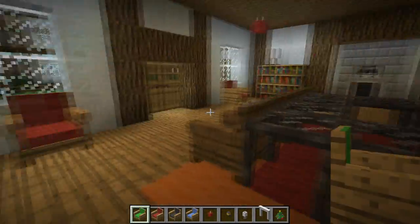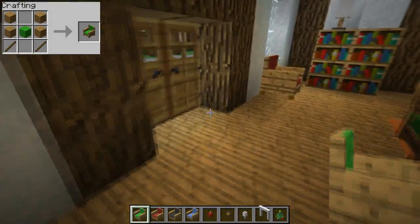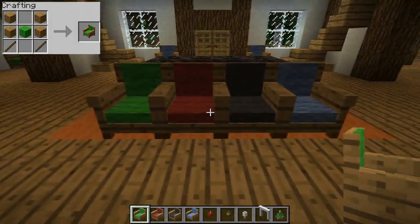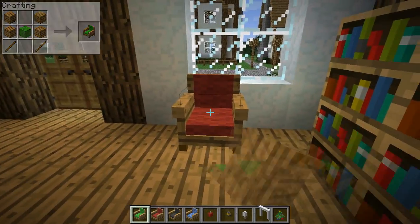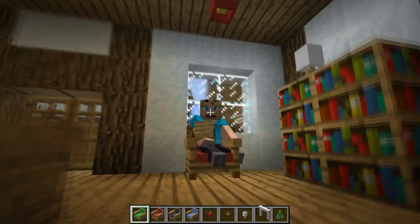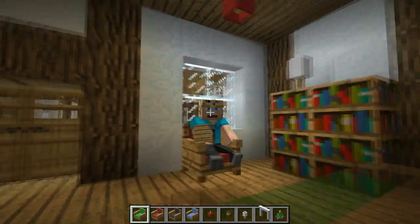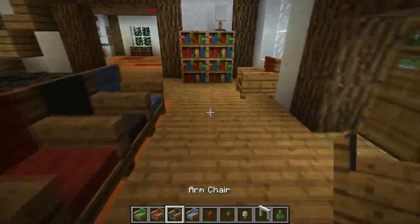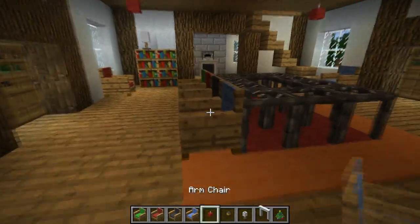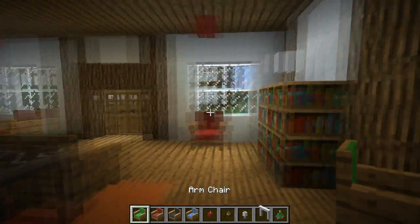The first thing I'm going to show you out of the actual furniture stuff are these seats. They come in four different colours as you can see — green, red, black and blue. You can sit on these, so they have a function. You just sit down like that, same as you'd sit in a minecart. You kind of clip through the chair a bit, but that's just Minecraft, not the mod's fault. There's not really much more to say about a chair — it's a chair.